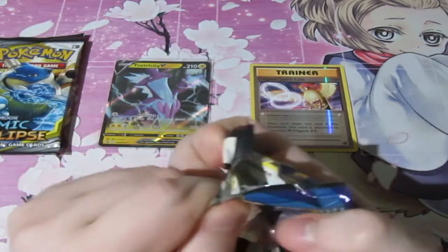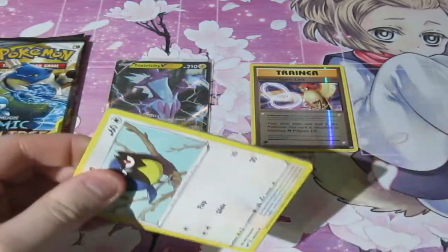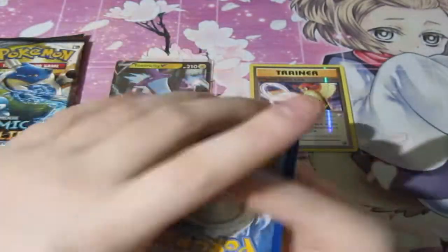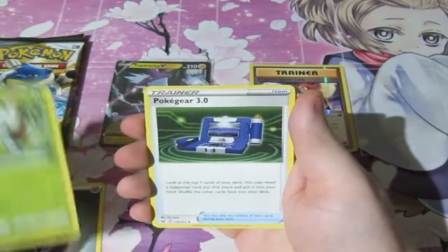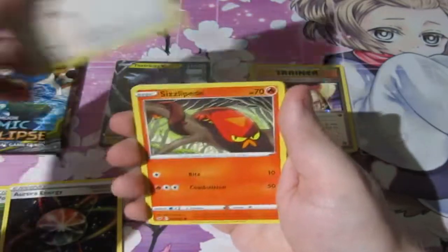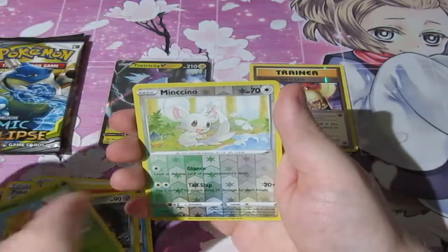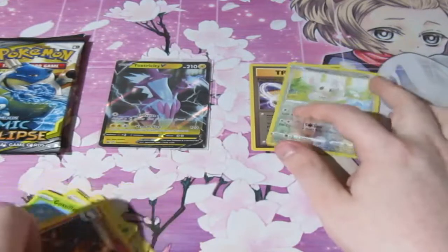On the Sword and Shield pack, what can we pull out of this? Here's your code, and it's gone. We've got ourselves a Metal Energy, a Thwackey, Pokégear No. 3, Aurora Energy, Rookidee, Sizzlipede, Snom, Morpeko, Gossifleur, Minccino Reverse, and a Centiskorch.